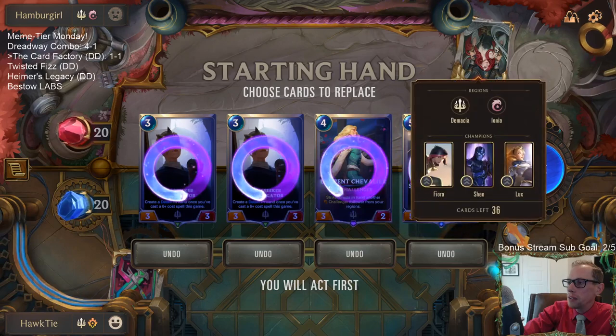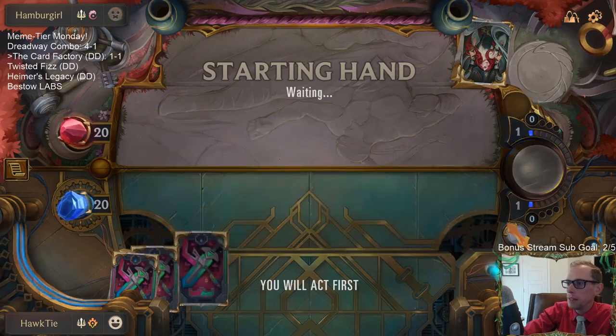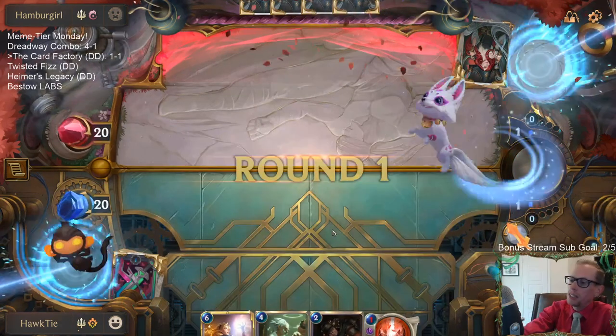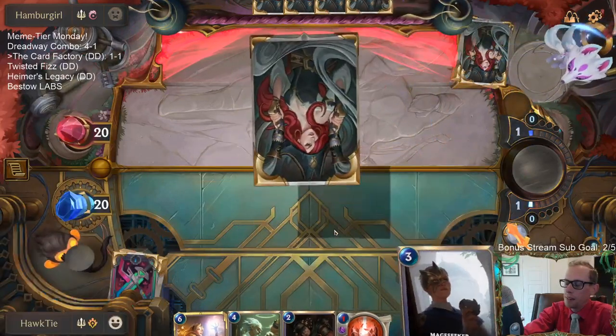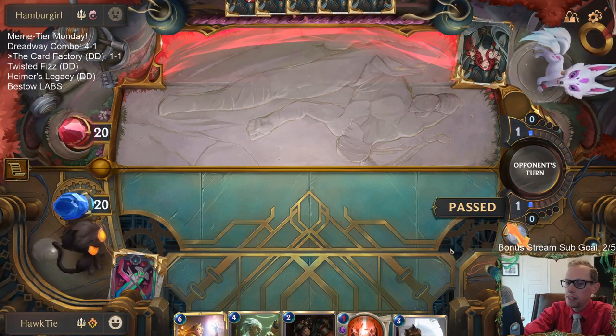Going to mulligan these, look for some cheaper stuff. We drew Thermogenic Beam also, so we had drawn four out of our eight spells. Not good chances we would have hit five spells when there were only four left in the deck. I probably need to save Thermogenic Beam for one of their champions — I'm not playing very much removal. The Flea Feather Tracker trades with the Kempunk Pickpockets.